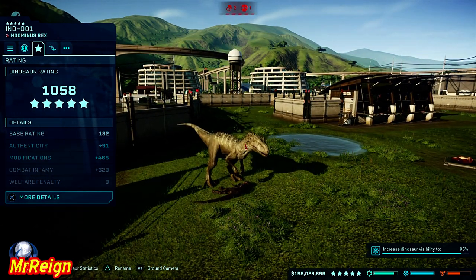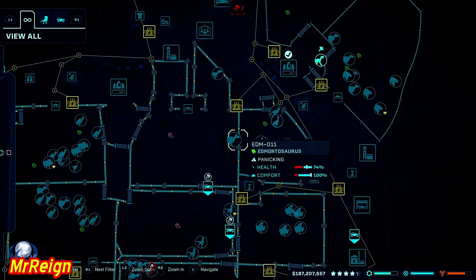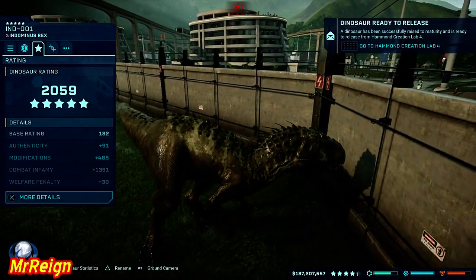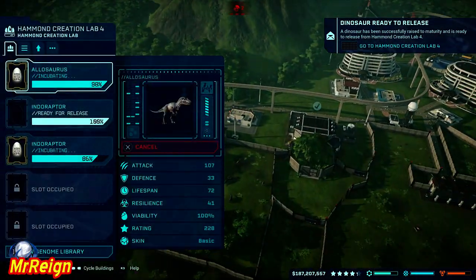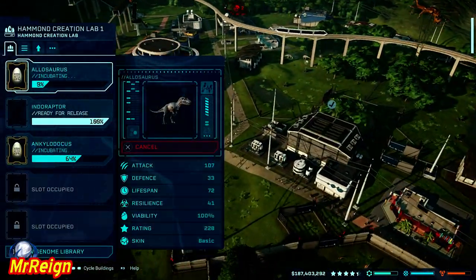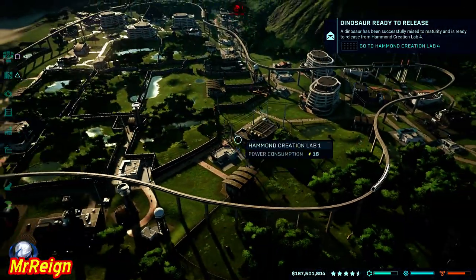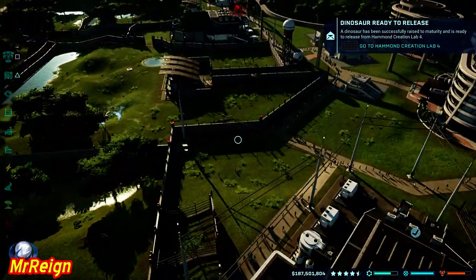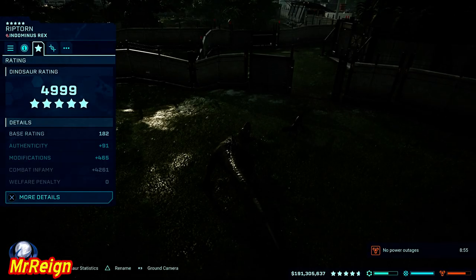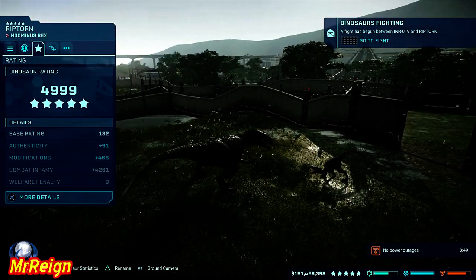Let me show you what I did. We're in the enclosure and that Edmontosaurus somehow survived the entire video. At this point I was incubating a whole lot of dinosaurs — I had another hatchery over here and was just pumping out more dinos and flying them across to drop into the enclosure. If you're going to do the Indoraptor method, which I highly recommend, don't do more than one or two at a time because they can sometimes attack each other and waste it.